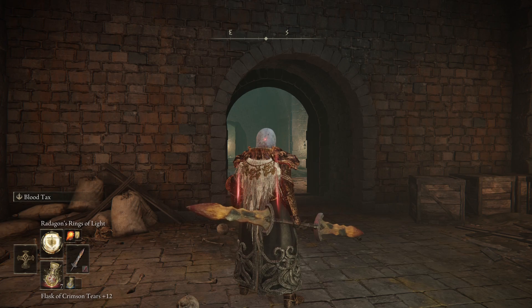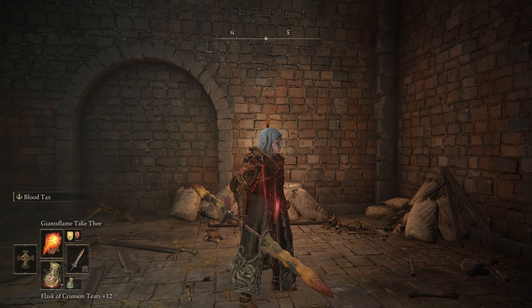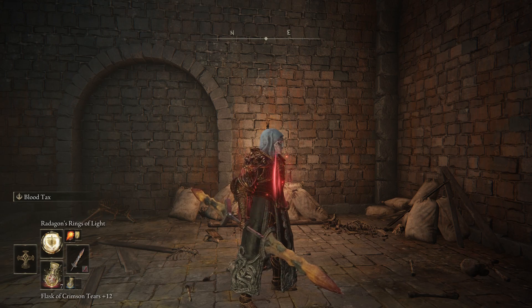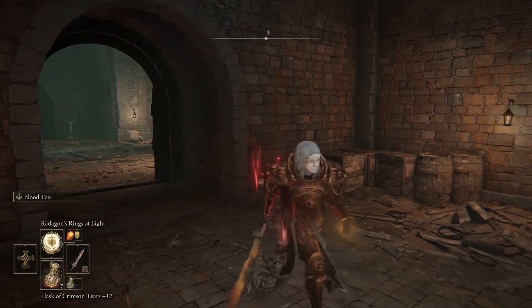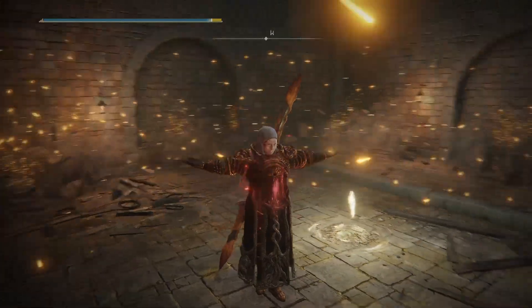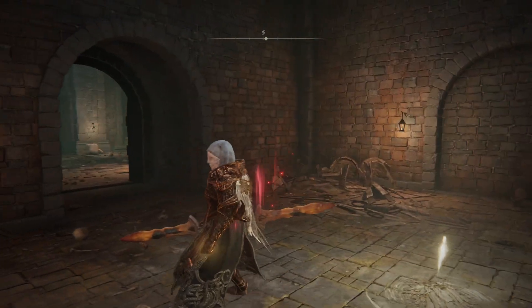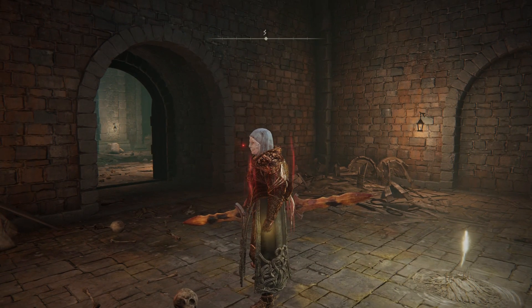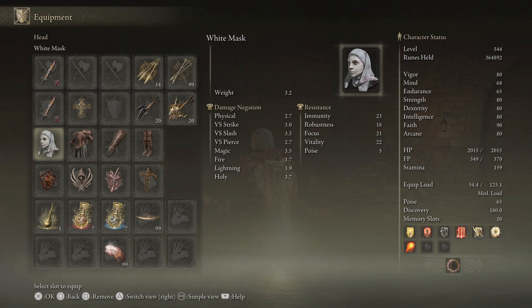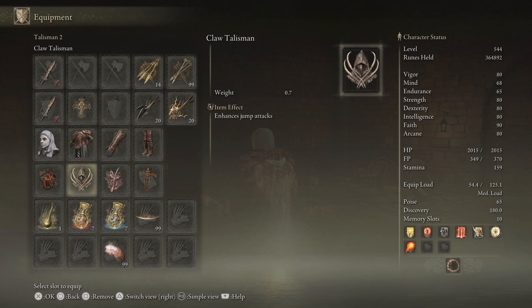For the rest of the incantations, it's just whatever you like. Giant's Flame for the big damage, and also this lightning strike for big damage. And this one's good for crowd control — it does like a ring of light out there, knocks everything down, does some pretty good damage too, especially against undead. They're weak to holy.